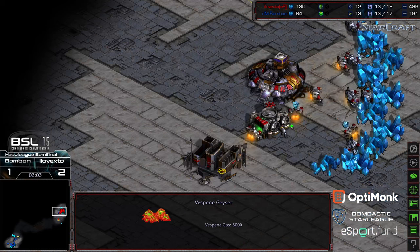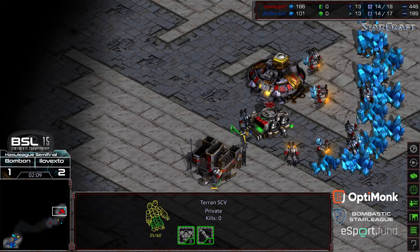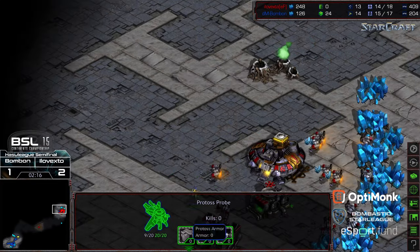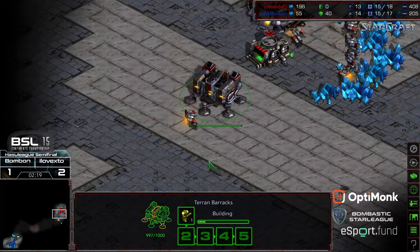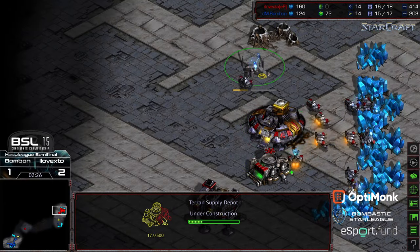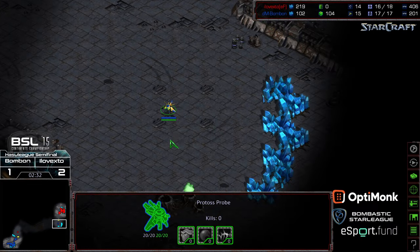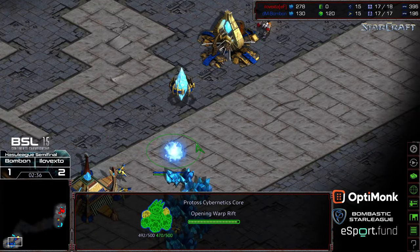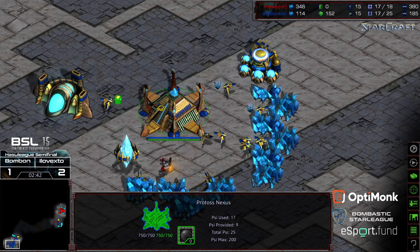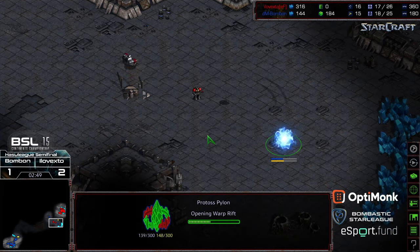The probe actually has an opportunity to get a gas steal but it looks like it's wanting to harass the SCV, so this leads me to believe BonBon wants a nexus sooner rather than later and is going to try to save the resources, because this gas is still open and xto still not grabbing it either. So is xto going to go for a fast expand? He has that initial marine but plops down a supply depot even with the risk of that probe in the base, just ignoring it. The probe now going to sit at that natural expansion, SCV has made its way around and is going to be able to get scouting information inside BonBon's base.